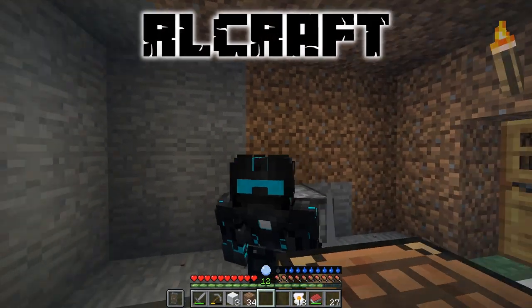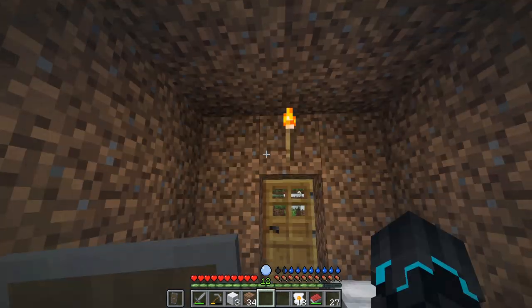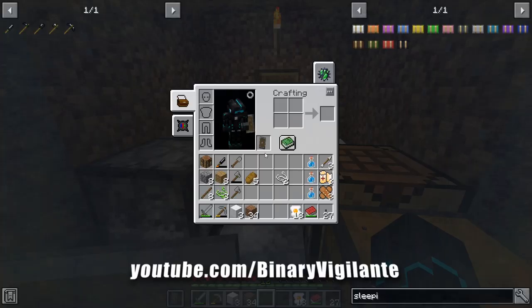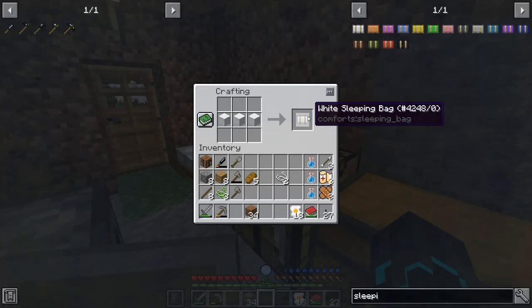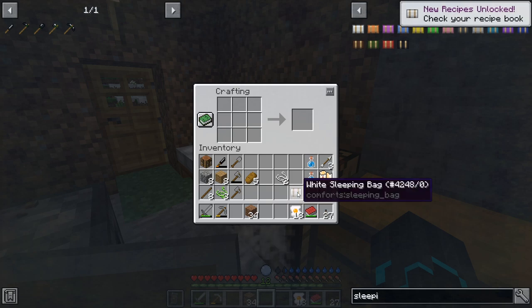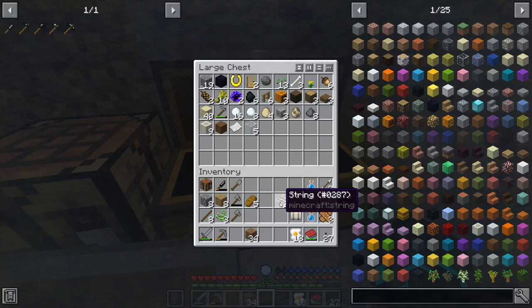Hello and welcome back to another episode. Moving on, in today's episode I've done some stuff and we're going on a little bit of an adventure. It's time for me to explain: I'm making this white sleeping bag so we can sleep without having to make a bed or place a bed - just so we can skip the night. That's gonna be helpful.